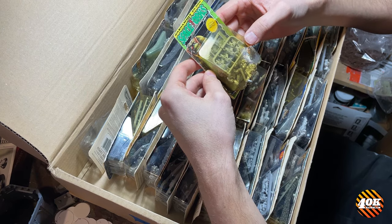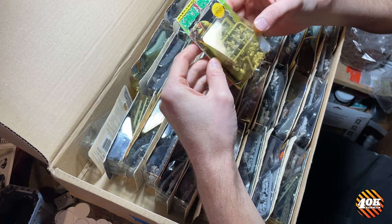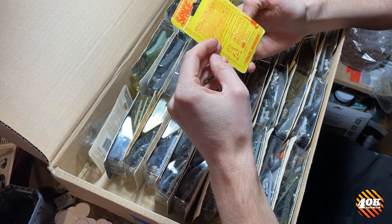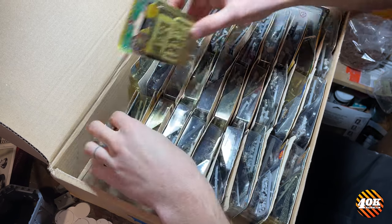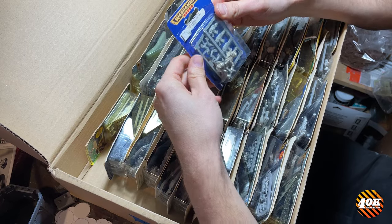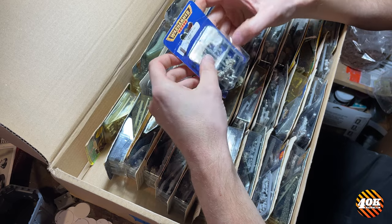Here we've got a blister of Mad Boys — looks like three in here — and it comes with two sprues: arms and weapons. This would have been made, it says copyright 1988. It's early. Here's a couple more Mad Boys. This is a later blister, from 2nd Edition, repackaged with newer guns.